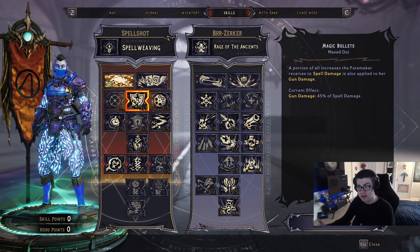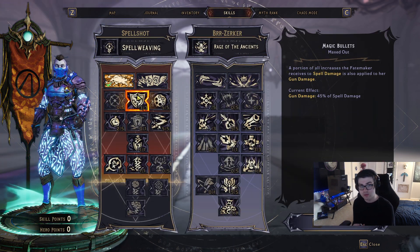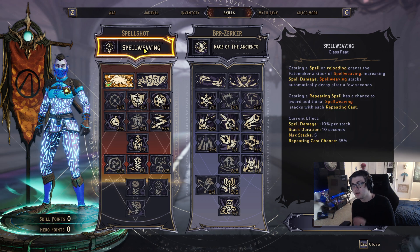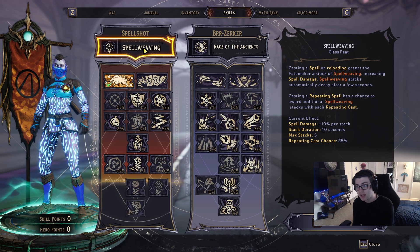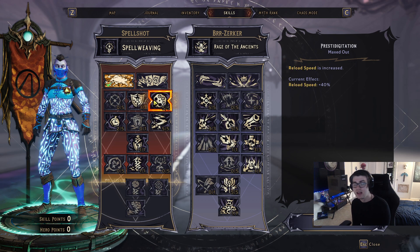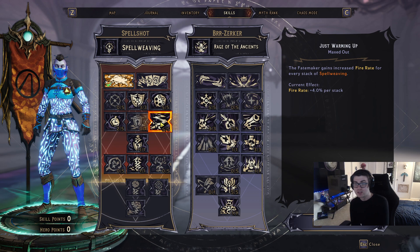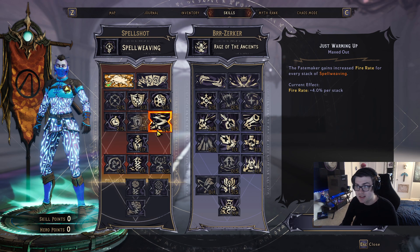If you get rings with actual gun damage that's better, but spell damage rings aren't bad either. Either way, you're taking three points in Magic Bullets because of the character feat Spell Weaving: when you reload or cast a spell or action skill with Polymorph, you gain stacks of increased spell damage, up to five — which transfers to gun damage via Magic Bullets. I'm also taking Prestidigitation for 40% reload speed, which also builds Spell Weaving stacks faster. Just Warming Up gives 4% increased fire rate per Spell Weaving stack — five stacks means 20% increased fire rate.